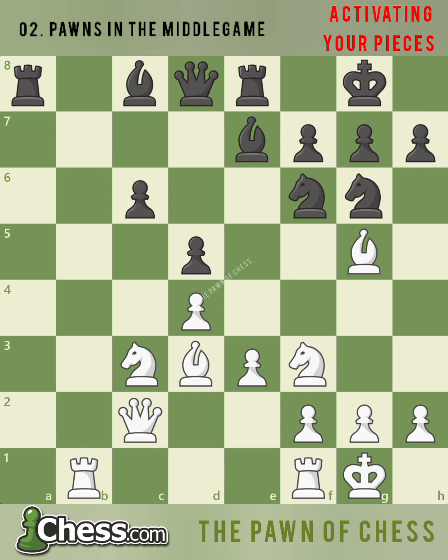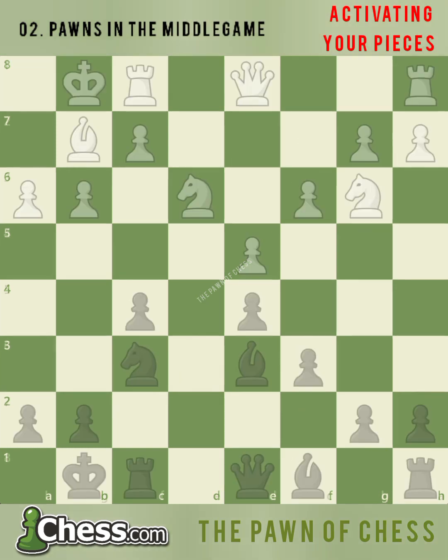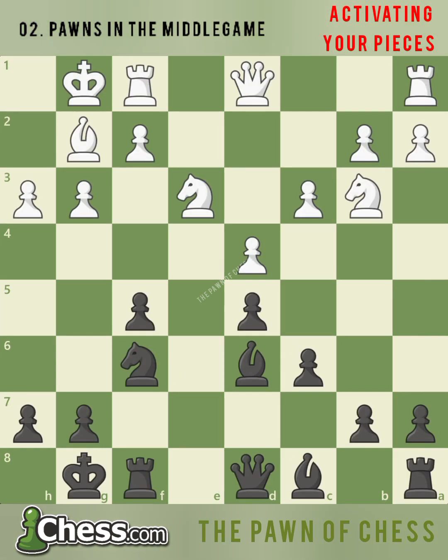Let's take a look at one more example together. Can pawns help us create a plan even when there isn't a pawn majority or minority attack available? Yes they can! In this position, with black to move, all of black's pieces except the rook on a8 are ready for action on the kingside. The problem is, there aren't a lot of open lines on the kingside. Can you find a way to change the pawn structure to open up lines against white's kingside?